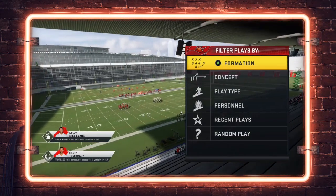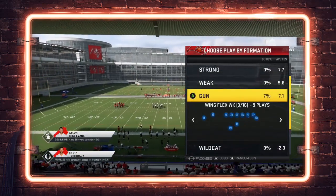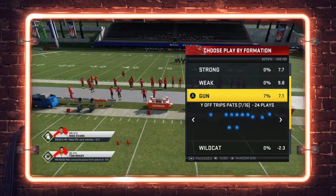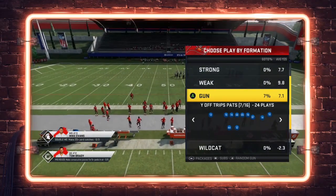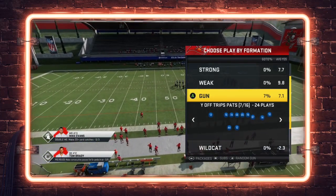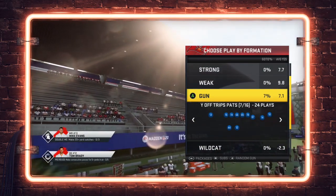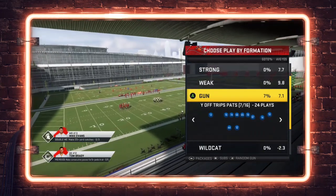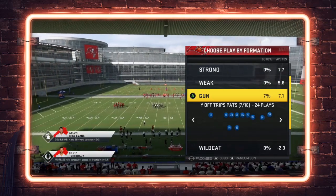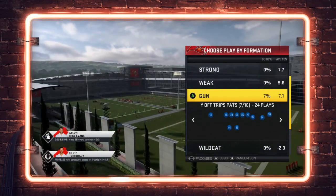Let's get into today's video. We're looking at a cover four palms beater. This is one of the more problematic coverages in the game — a lot of players are using it at a high level to beat compression-based offenses. We're going to create two-by-two compression concepts that will beat cover four palms. Two-by-two means two options to the left, two options to the right, kept compressed — you can do this out of a tight offset formation or a formation like the Y-off trips pats, which we'll show first.